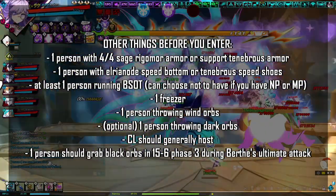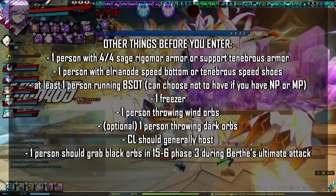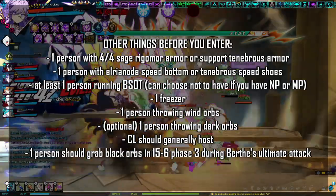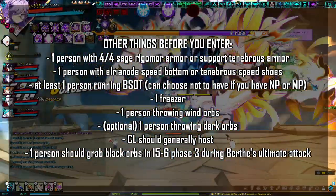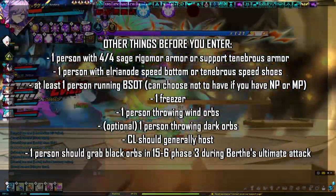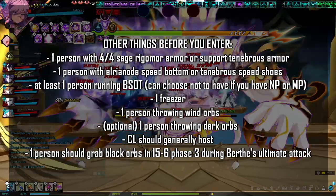The Celestia in your party should generally host — they need to be by themselves, invite the first person, then either pass party leader or invite everyone else. If the Celestia leaves the party, reform so the Celestia gets host again. Finally, one person should grab the Black Cages during Birth's ultimate attack in Phase 3 — generally the healer is expected to do this.